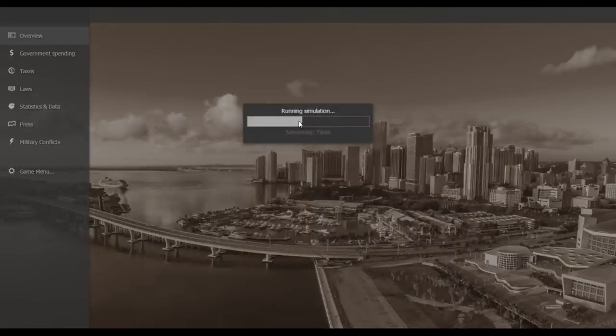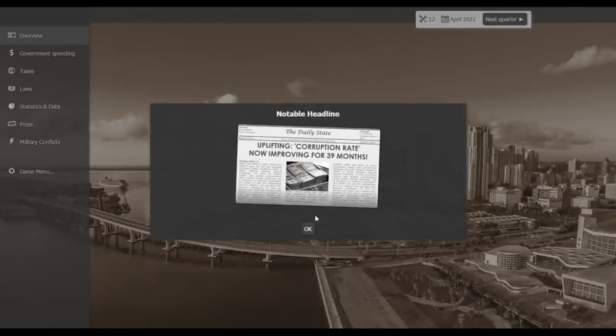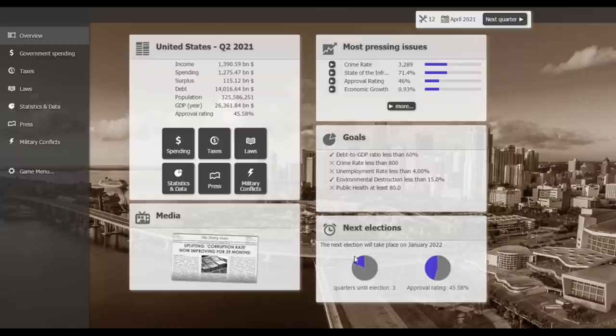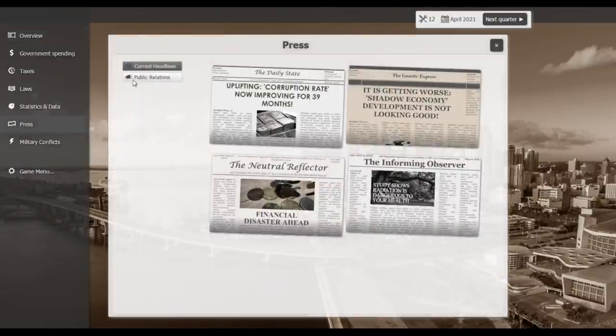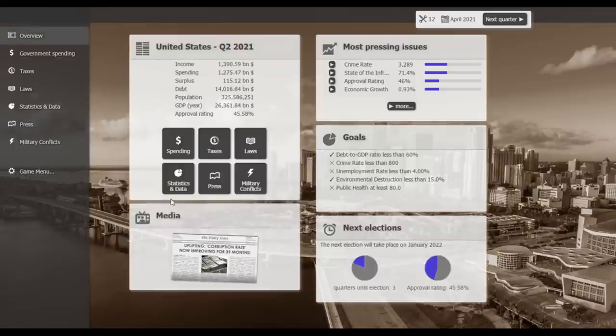Okay, that somewhat stemmed the decline. Corruption has been improving for 39 months. My approval rating went up on its own to 46% — I need at least 50% to win the election, which is in three turns. Let's use press and public relations to try to boost to 50. I think I'm just going to barely squeak through.